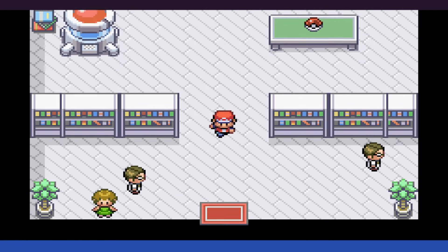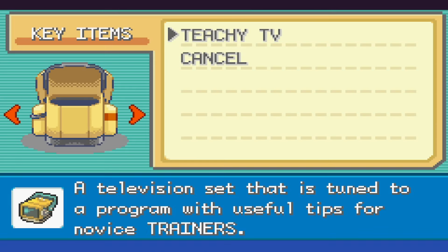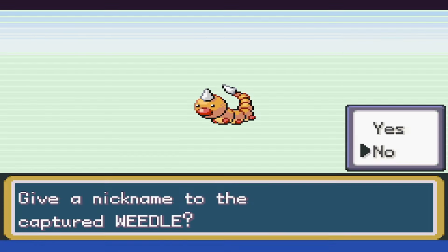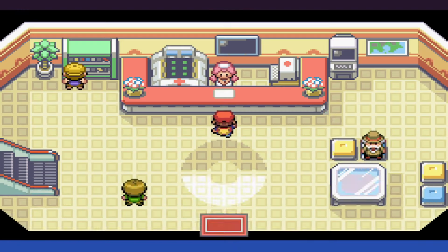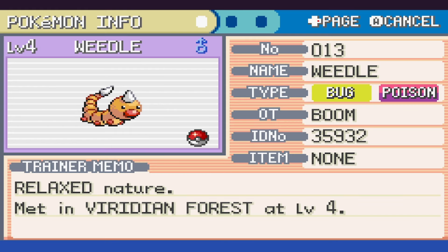After that, we have to finish up the beginning game stuff before we can round out our team. We end up finding a Weedle with a relaxed nature, which increases defense and lowers speed. Overall not a horrible nature, but I would have preferred something that raises attack, especially with the lower special nature on our Butterfree. Either way, we go through the forest, making sure to level each of them up to get ready for Brock.